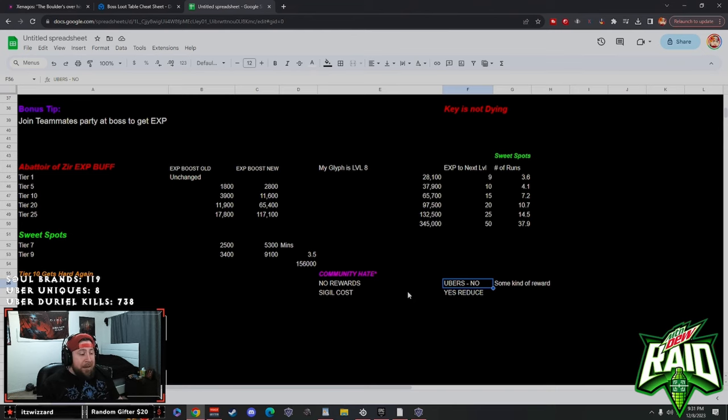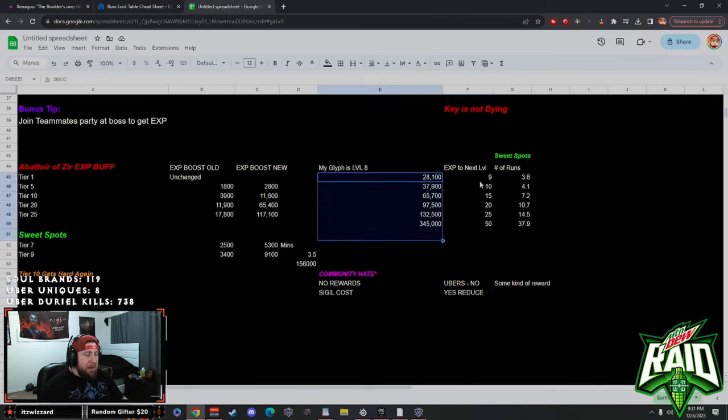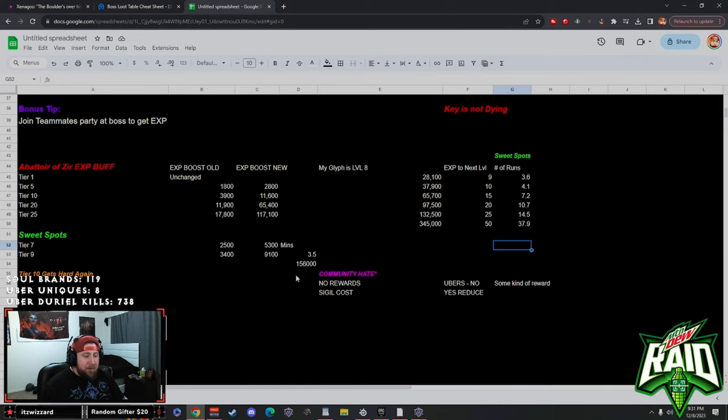Maybe they'll introduce something in the full game, or in season three when they finalize the end game system. For the remainder of this season I don't think there needs to be a big uber increase. Overall this is a huge win — when you do the math and see how long it takes per level, farming 156,000 EXP per hour is pretty insane. Even accounting for making sigils and loading in, you're probably around 140,000 EXP per hour, which makes leveling this glyph to 50 actually achievable now.